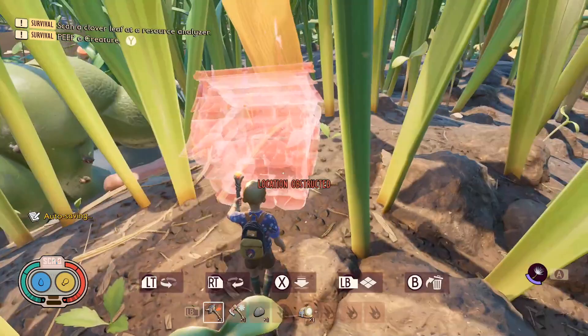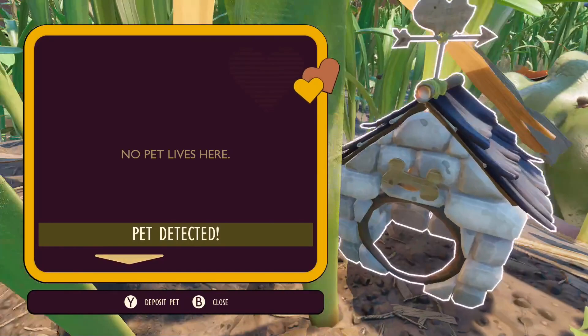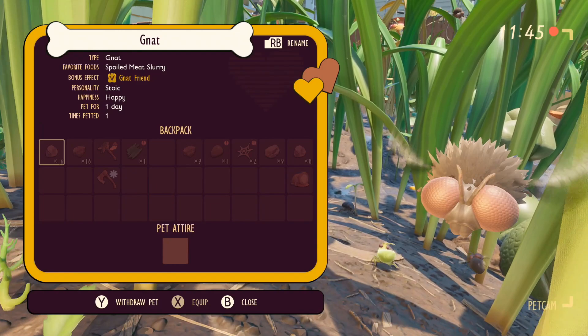There are still no changes made to whether or not you can stack pets or stack the buffs, so you only get one buff at a time and one pet at a time. You will have to build some of the pet houses if you want to swap over what pet you've got.